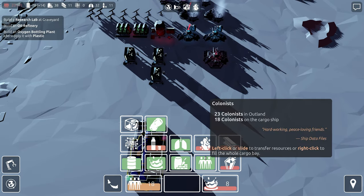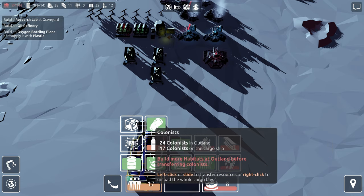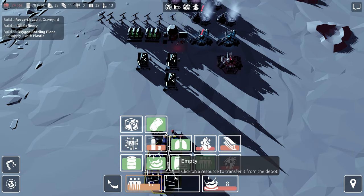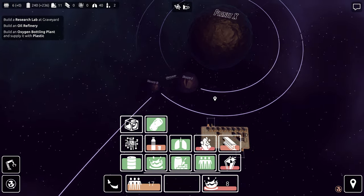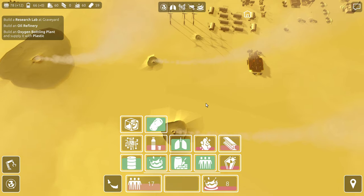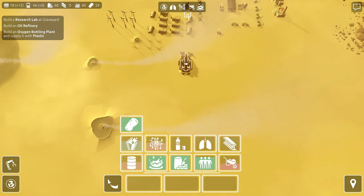Now I just drop off the colonists. There we go — we're six down. Do we have computer chips? Well, we should at Haven. So we should now find Haven. Move to Graveyard — there it is. And then Haven — perfect. So I can move around like that now. That's cool.